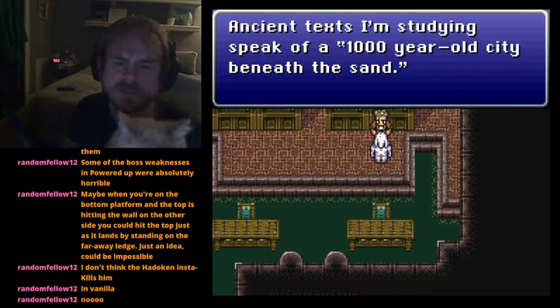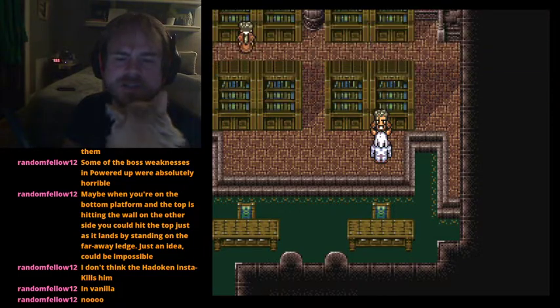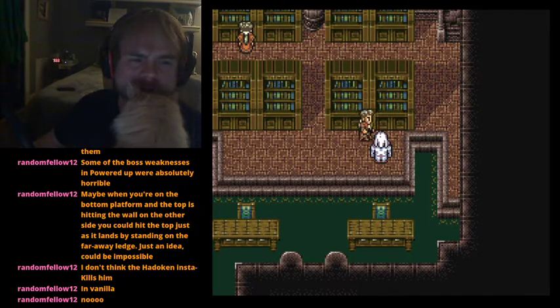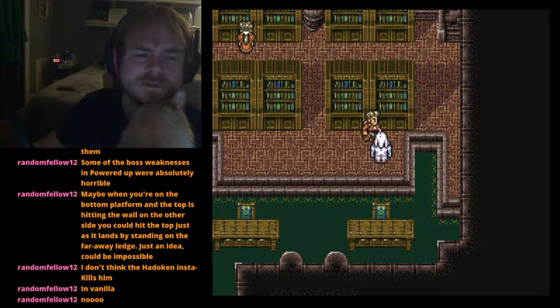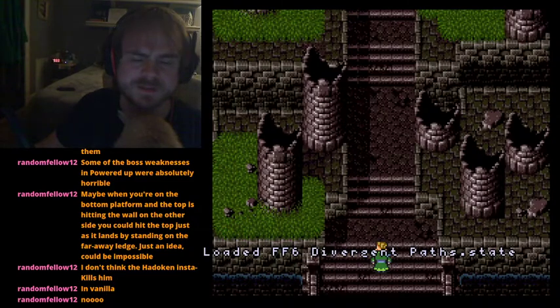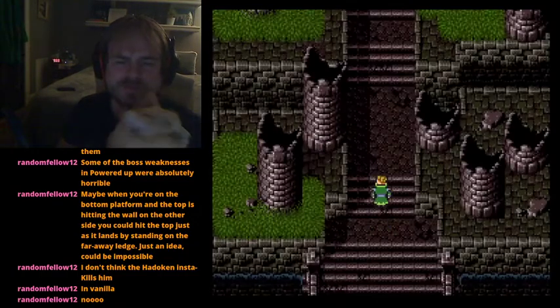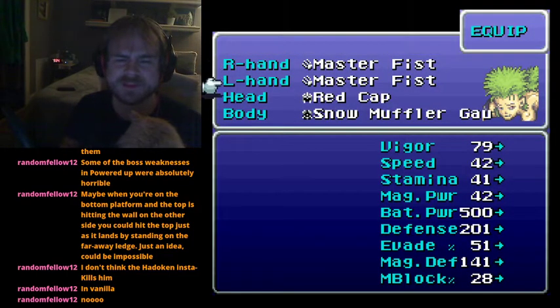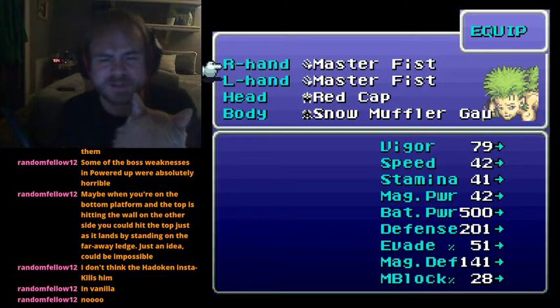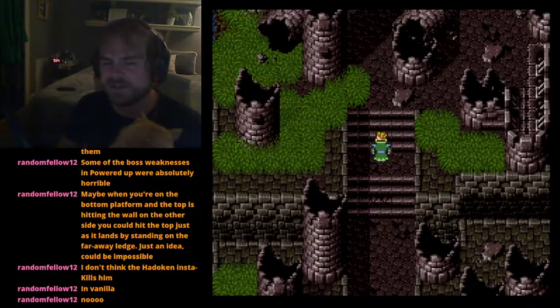The scholar's ancient texts speak of a thousand-year-old city beneath the sand, sealed so that only a templar and an esper working together can break it. That's a great hint. Loading the safe state now, we have the correct characters in our party - a templar and an esper. Gau also has something special going on: Shadow added items into inventory when he got his fight ability.